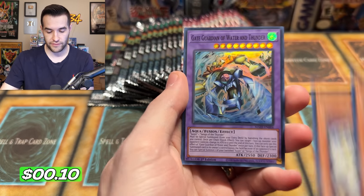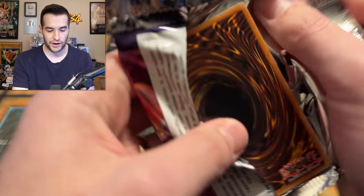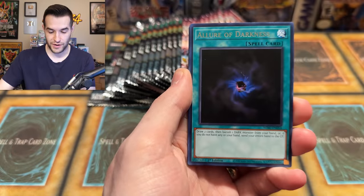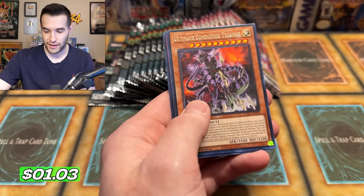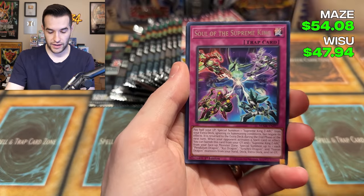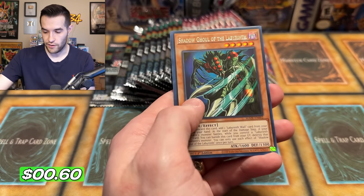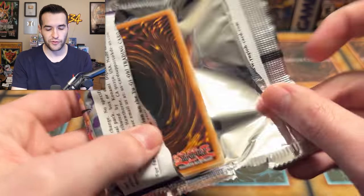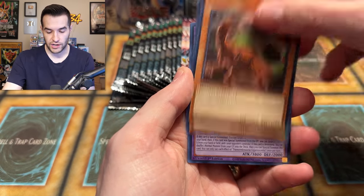Soul of the Supreme King, Photon Orbital. All right, gotta believe guys. We have Allure of Darkness, Frost of Swords — I need a nickname for those cards. Hungry Burger, we'll just call them Burger Cards. We got another Burger card, speaking of the original. We have Blackwing, Soul of the Supreme King, Imperial Iron, Photon Orbital, and Gate Guardian of Wind and Water — another Super Rare. We're over halfway now; let's see what the second half brings us. Chef Special, Soul of the Overraptor, Giant Rex.